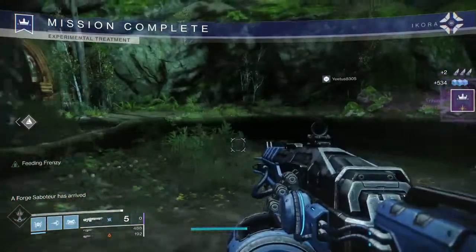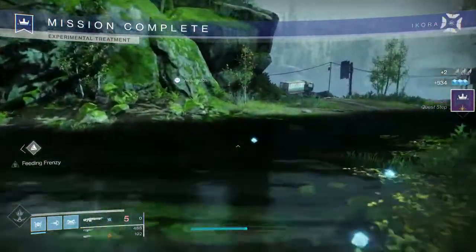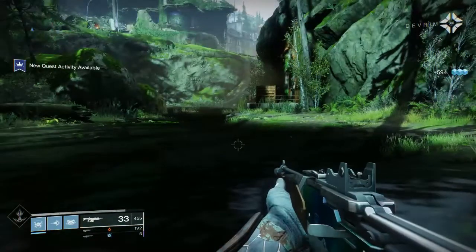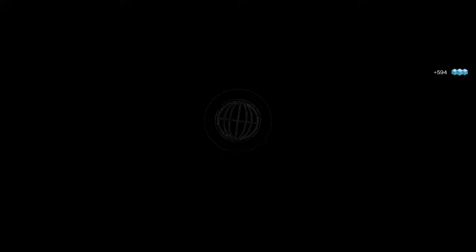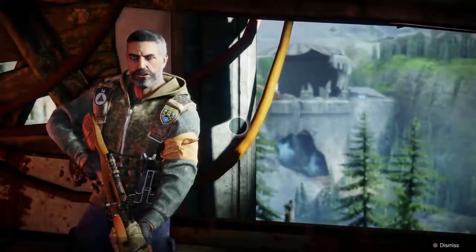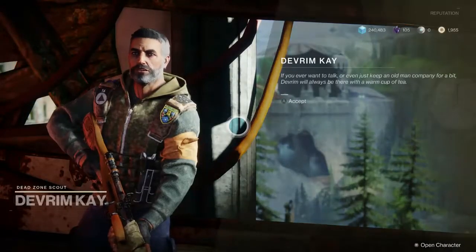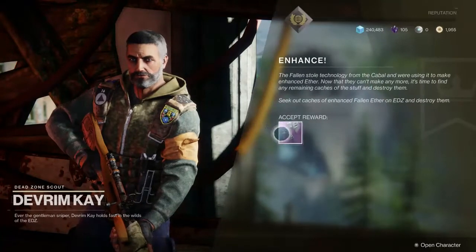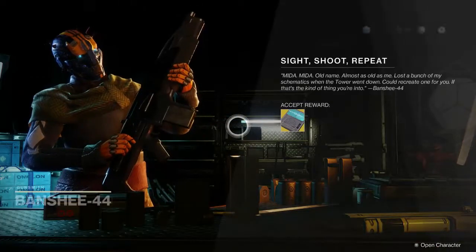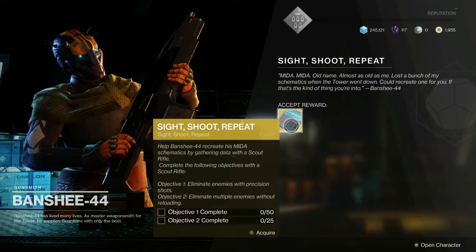So again you complete Enhanced Differential Diagnosis and Enhanced Experimental Treatment, you return to Devrim, then return to the Tower to talk to Banshee and that kicks off your exotic quest. Something to note: it is possible for this quest to glitch if you don't have space in your special weapon slot, so keep that in mind when Devrim gives you your Mida. Once the two Enhanced missions are complete and Devrim has gifted you a special weapon, you will need to return to the Tower.